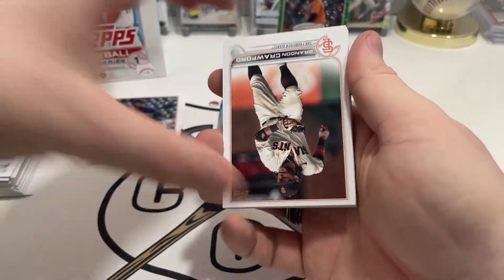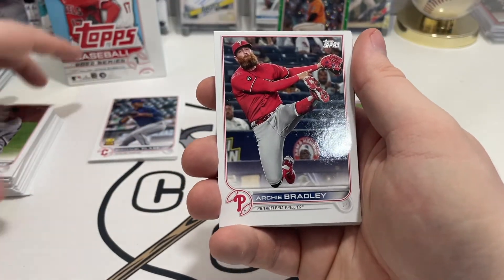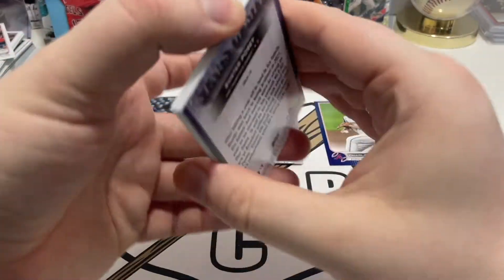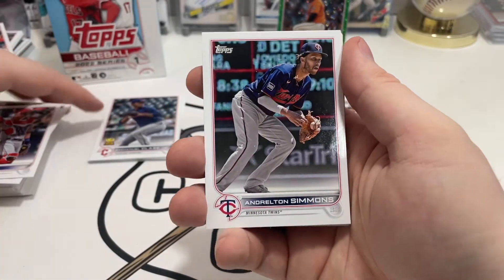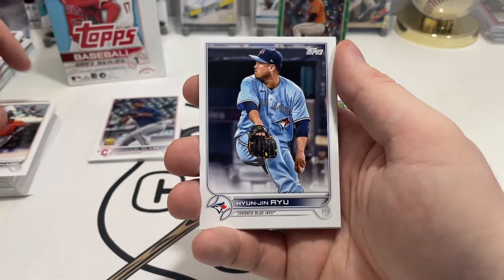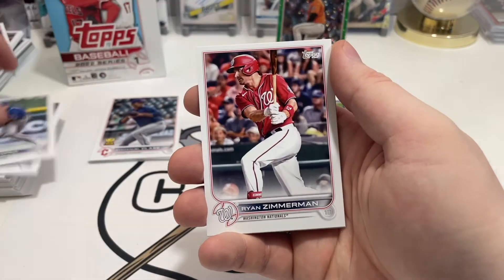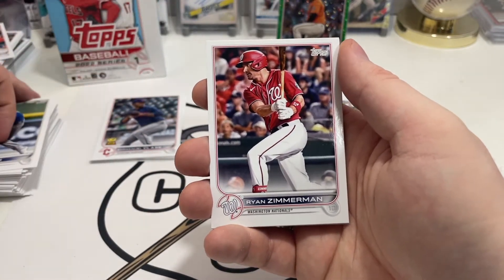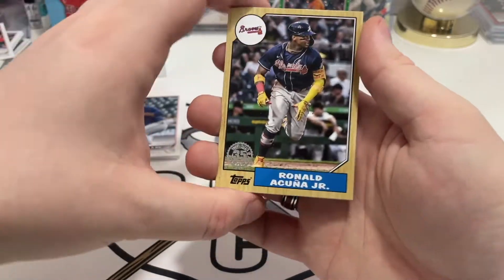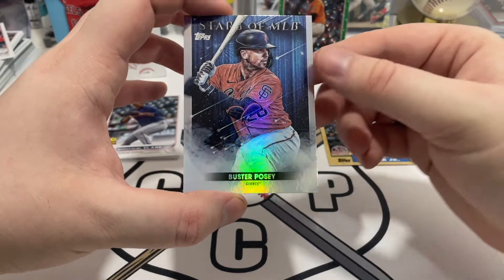Yasmani Grandal. Then we have Brandon Crawford, Eduardo Rodriguez, Archie Bradley. East Division Smiles insert. Then we have Jonah Heim, Andrelton Simmons, John Gant, Martin Maldonado, Hyun-jin Ryu who's starting today — struggling a bit already — Nicky Lopez, Ryan Zimmerman. Oh, we got a Ronald Acuna Jr. He's on my Fantasy League team but he's injured. I know he'll be back maybe in May, give or take. We got his 87 style card. And then we have Buster Posey.